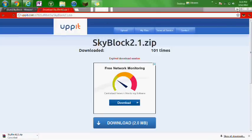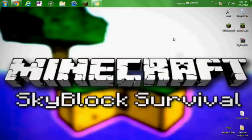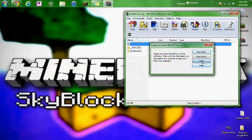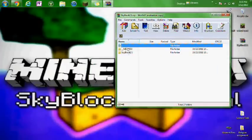You just download it, and once you've got it downloaded — I've got mine on my desktop — open it up with WinRAR or 7-Zip, either way it doesn't really matter. It'll come up with something like this. It should come up with a Mac folder and a Skyblock 2.1 folder.